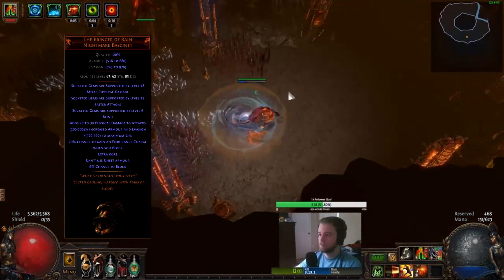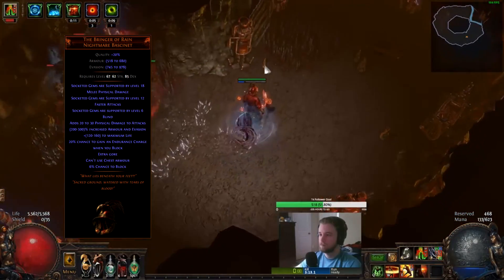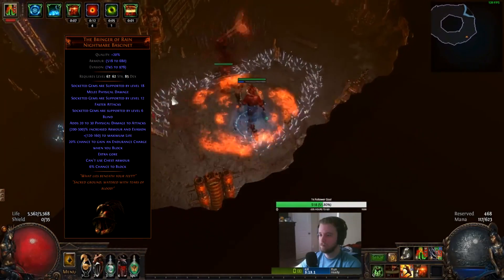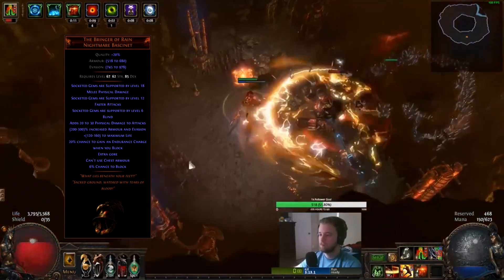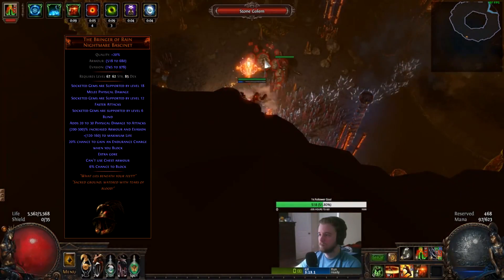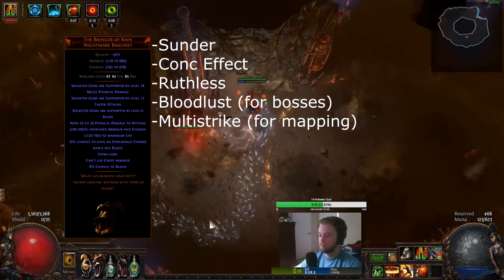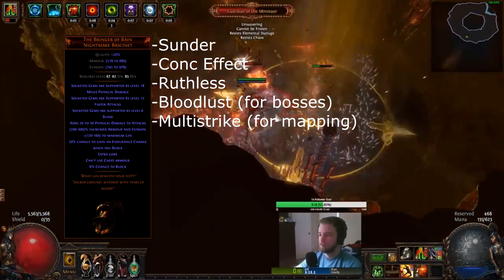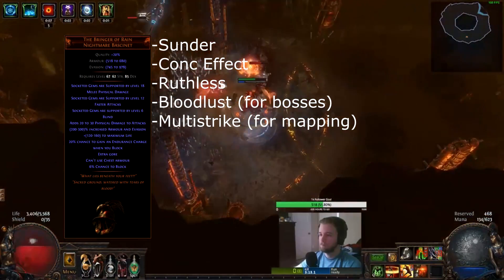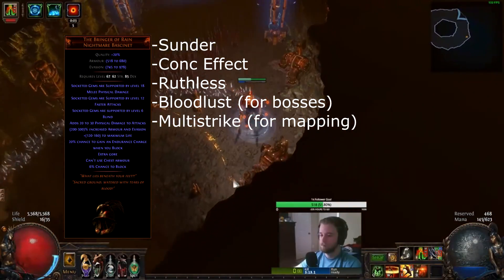The first notable unique to talk about for this character is the Bringer of Rain. We're using this because it's inexpensive and it allows you to link Sunder with Melee Physical Damage, Faster Attacks, and Blind. It also provides a large amount of life, armor, evasion, and flat physical damage to attacks. When socketing Sunder into this item, consider linking it with Concentrated Effect, Ruthless, Bloodlust, or Multi-Strike, depending on if you are killing a boss or mapping.